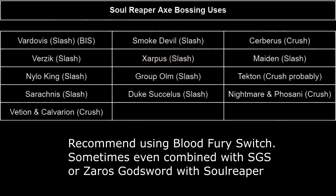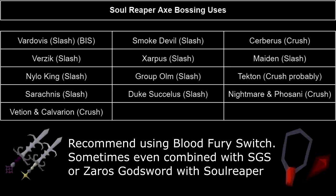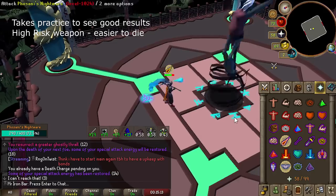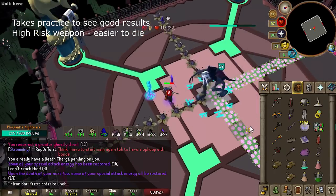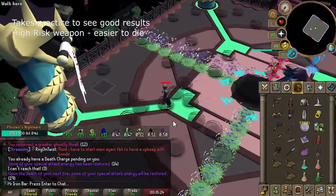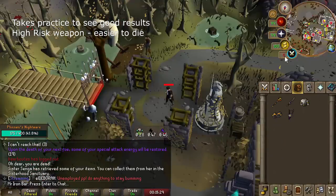Whenever you are using the axe for bossing, I highly recommend using a Blood Fury or at least bringing it as a side switch. In addition, some bosses you might even want to consider combining that with Zaros Godsword or Saradomin Godsword's special. Because the axe will make you lose more HP to charge the weapon, and when you accidentally lose a charge — which will happen quite a bit when bossing — you'll have to regain it, meaning you effectively lose 8 HP for every mistake. This weapon is definitely the most complicated weapon out there, and I wouldn't be surprised if Jagex makes some changes.